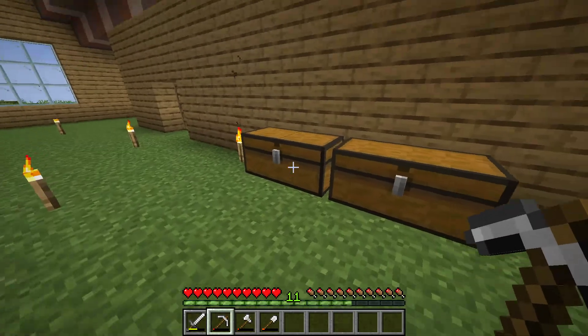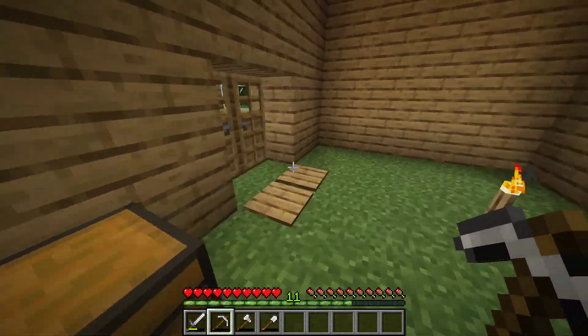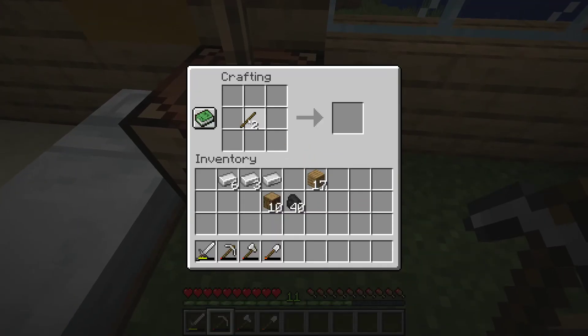What we're doing today is something very special — we're going to start a strip mine. If you don't know how to play Minecraft, a strip mine is basically the best way to get the most valuable and important materials in the game, such as diamond, lapis lazuli, redstone, gold, and iron, and also coal. Basically every valuable material you find underground is easiest found by strip mining.